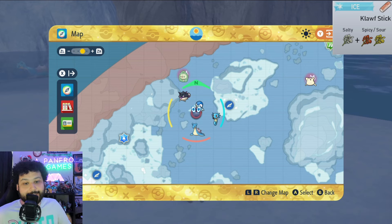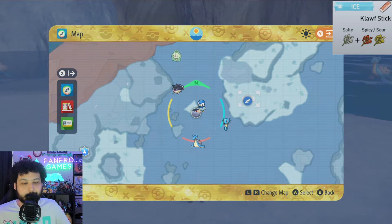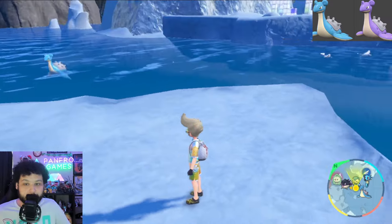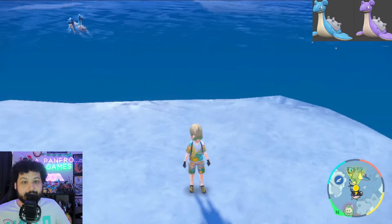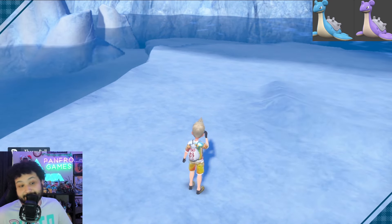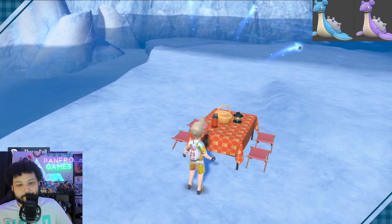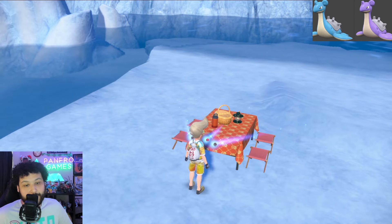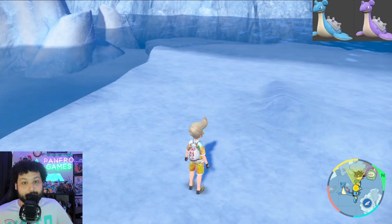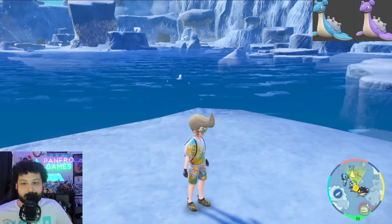Next up is Lapras. We're going to use an Ice type sandwich just west of the Polar Rest Area on this little iceberg. With an Ice type sandwich you'll only be getting Lapras and Dewgong. It's not isolated but you only need one Lapras, and it's relatively easy. Just spin the camera in a circle and about half the spawns will be Lapras. Shiny Lapras is going to be purple, so it's going to be super obvious. Maybe we'll get lucky and get a shiny Dewgong while doing this method too. Good luck.